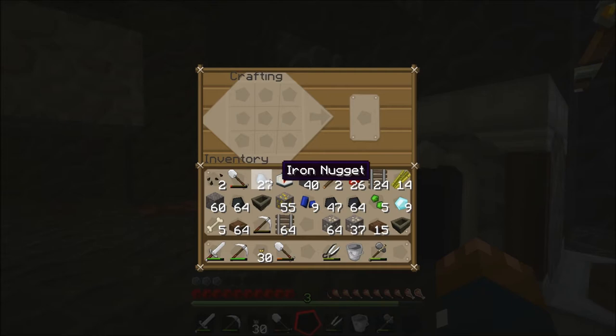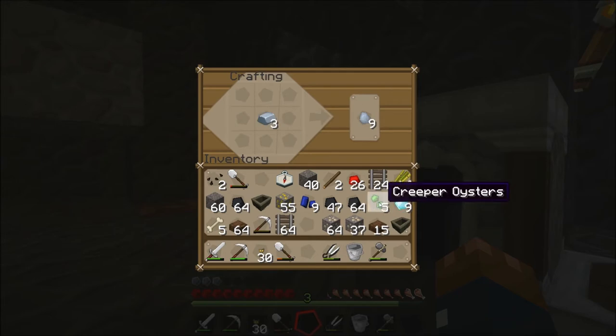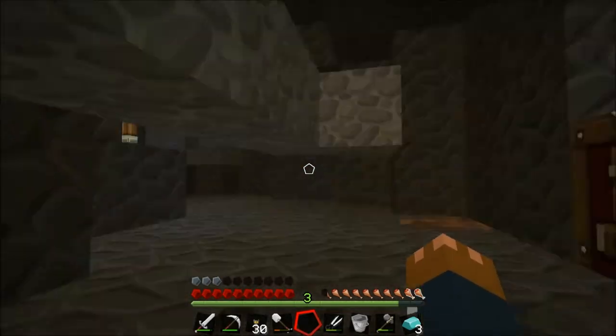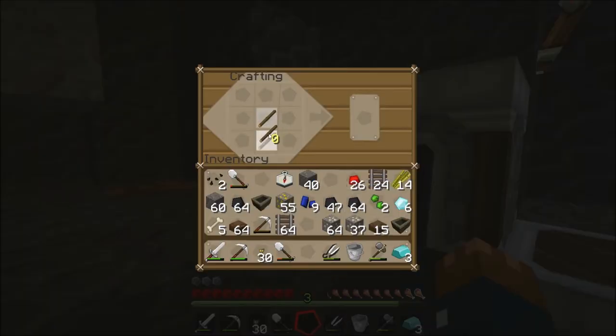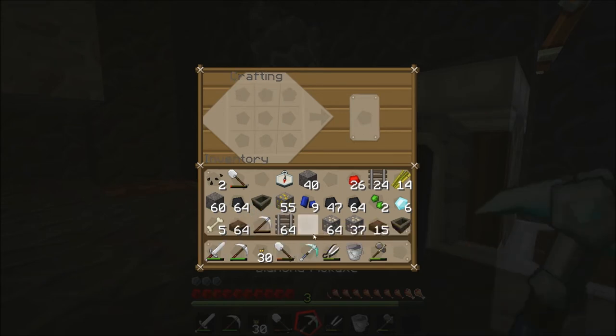Okay guys, we have what it takes now to make our diamond pick — three iron ingots, three diamonds, make some diamond ingots. Oh my god, we've got a diamond pickaxe! Right — but we've run out of food.